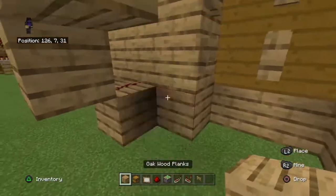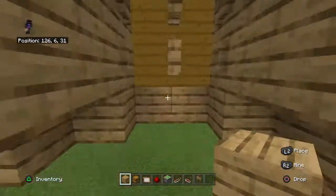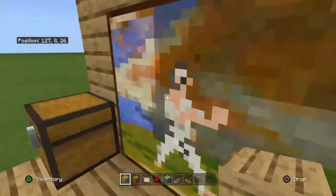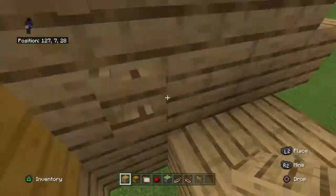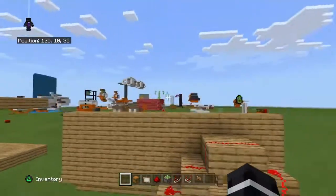Build your corridor, one, two, like this. And you should be able to walk through it and fall. But when you put a block in, you walk through it and survive.